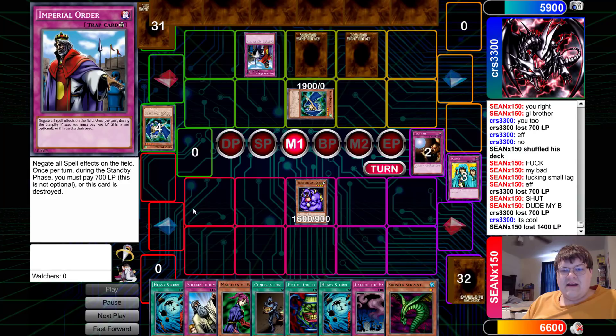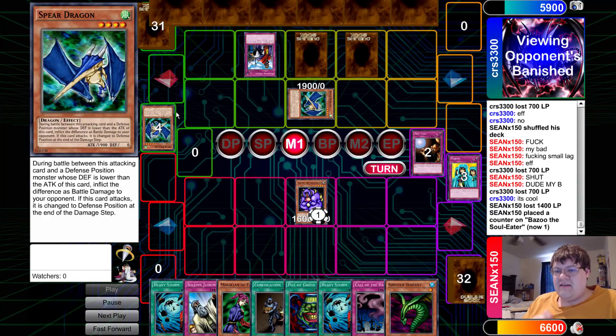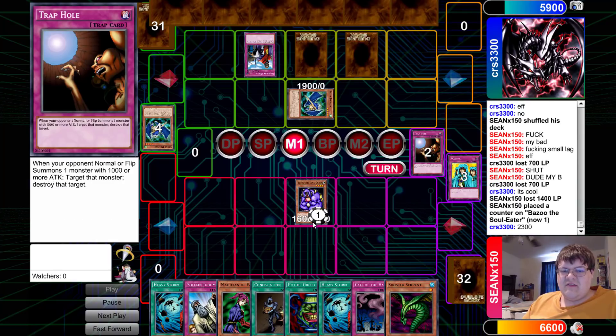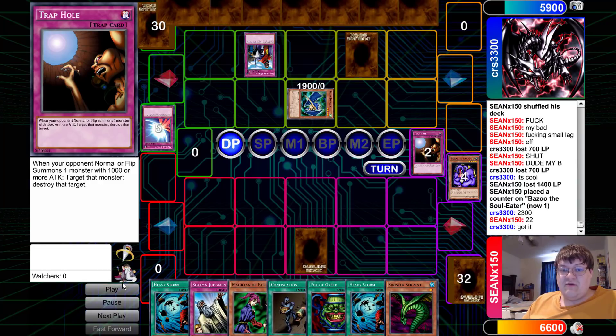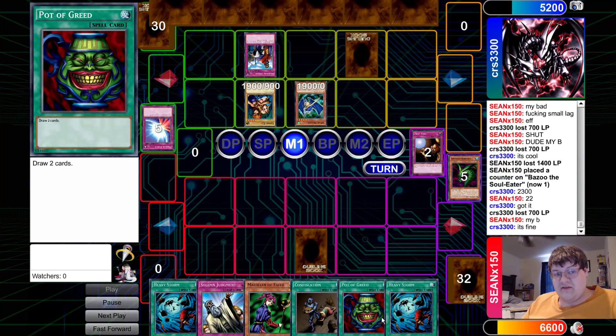The Spear Dragon value going on here is gaining a lot of momentum. Granted Gemini Elf was the biggest normal-summonable beater, but this is a thing. Being able to just offload things to power up Bazoo is generally a lot of value. Mirror Force resolves — still got to deal with this Imperial Order. We have quite the spell situation gathering in this hand.